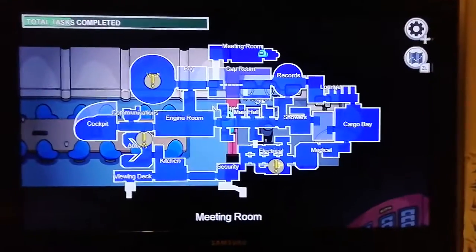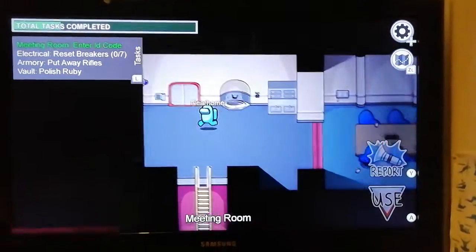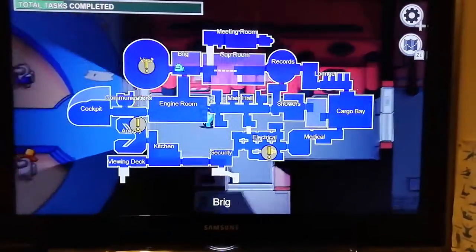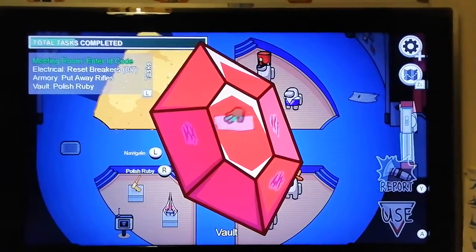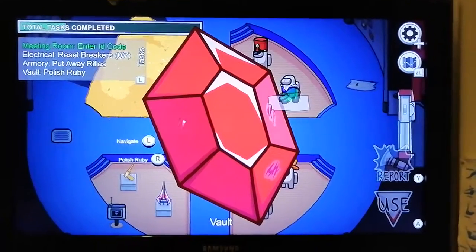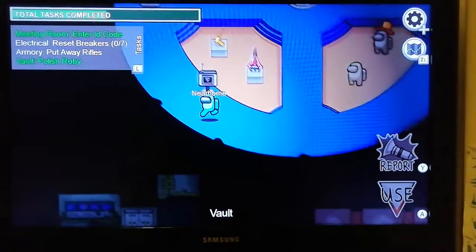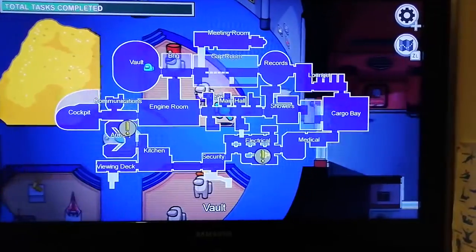Okay, let's go to the vault. Where is it? The vault is here. I think we need to polish the ruby - wow, I can't believe I'm polishing a ruby! I like the sound effect, did you hear it? Yeah, that was cool - I polished the ruby! Okay, now I need to go to the armory.